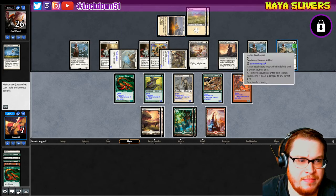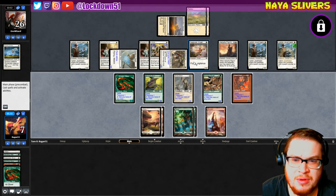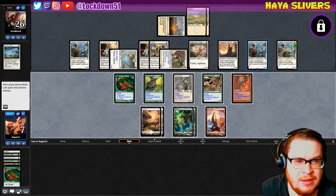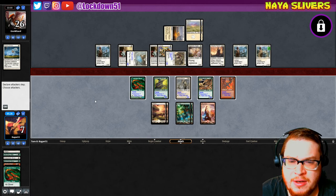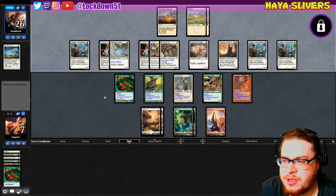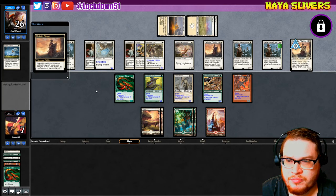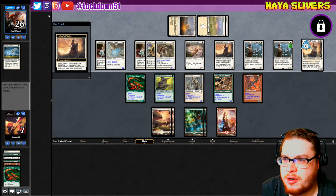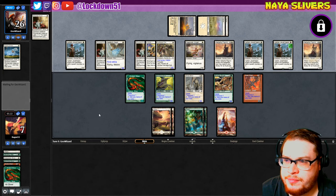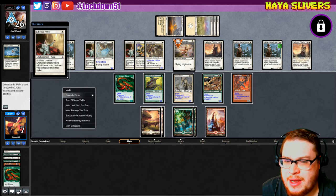Am I dead? One damage to any target — so you can deal one, two, five, six. We die if he just swings out basically. He's got two cards he's just sitting on as well — interesting. Sure, go get your other Ethereal Armor. Oh frick. All right, GG — yep, that's game.